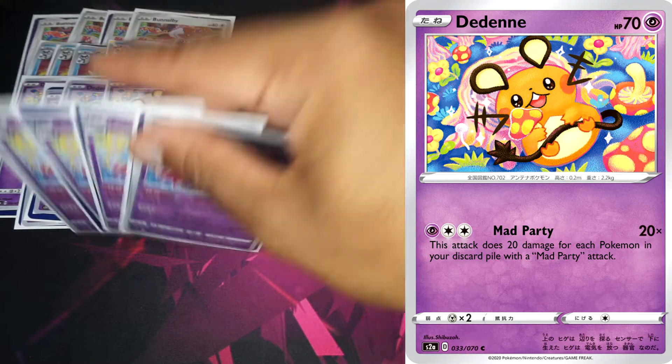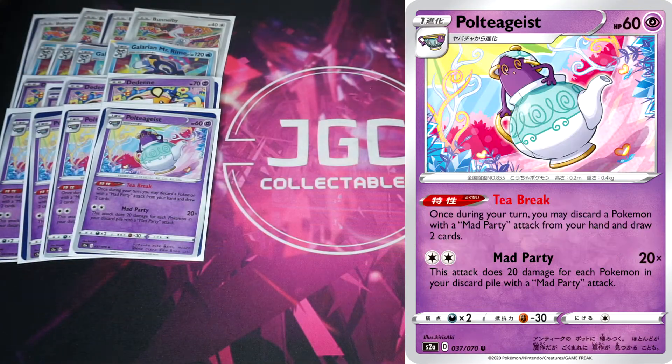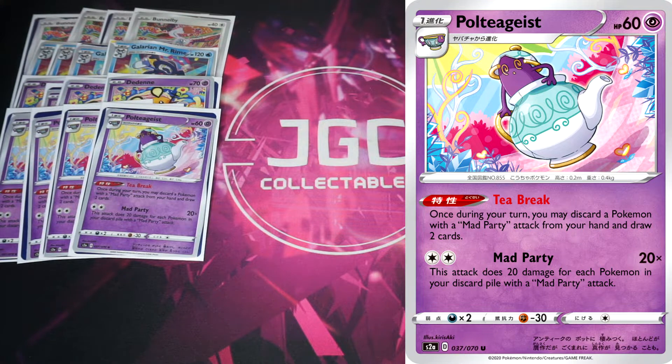Here's the one we can actually attack with, and it makes building the Mad Party deck super intriguing: Polteageist, a Stage 1 Pokémon with 60 HP — one of the lowest I've seen, next to Pidgeotto. It has an ability: once during your turn, you may discard a Pokémon with the Mad Party attack from your hand to draw two cards. If you get multiple of these out, it's a nice engine to funnel Mr. Rimes and Falinks into the discard pile.